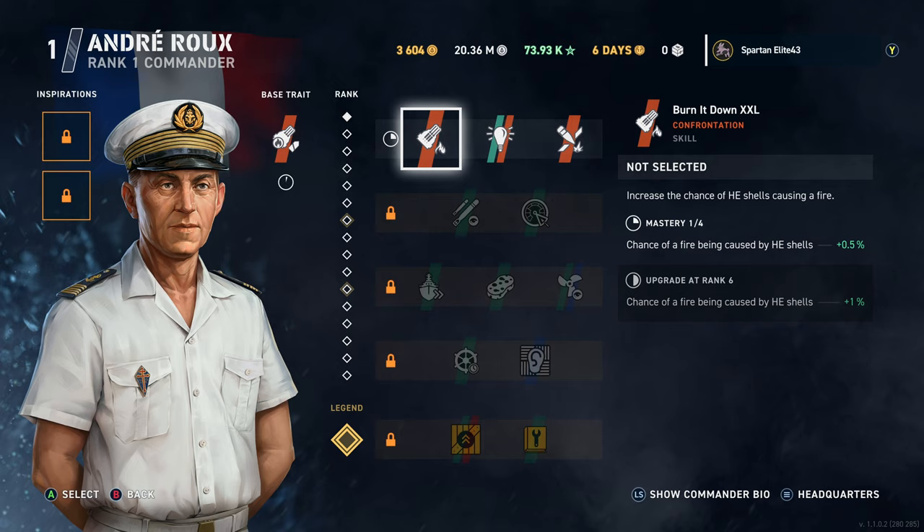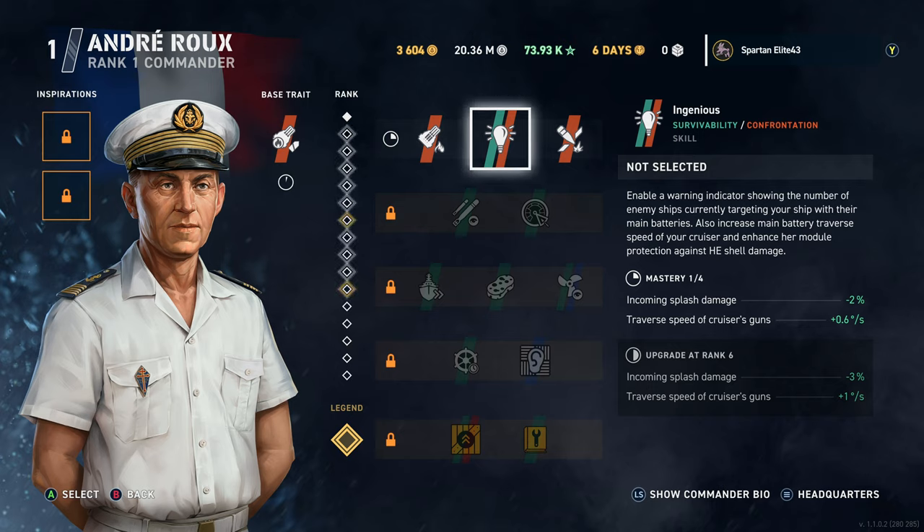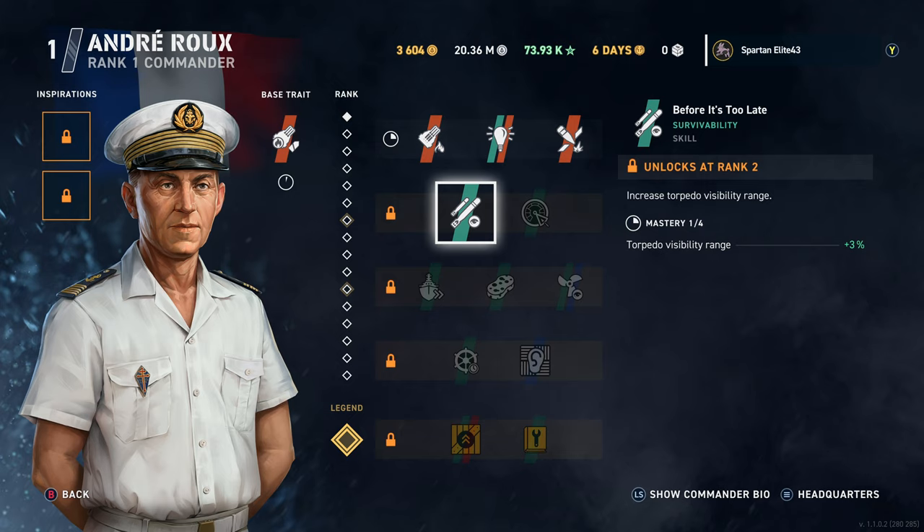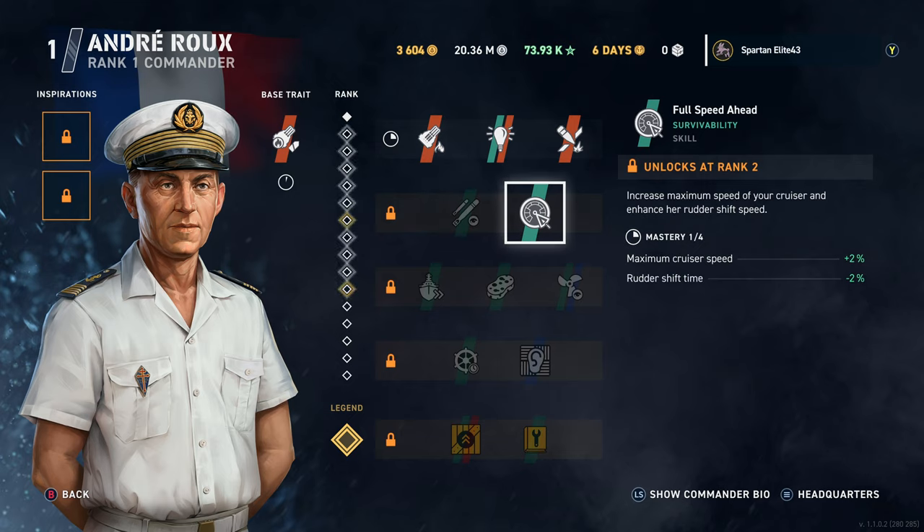He also has Burn It Down XXL. And he has Ingenious, which decreases incoming splash damage from HE but also increases the traverse of the cruiser's guns — a good perk. Piercer increases armor penetration of AP shells flat out, which I think might be a French-specific perk. Then Before It's Too Late gives Torpedo Visibility Range, plus maximum cruiser speed increase with rudder shift decrease.